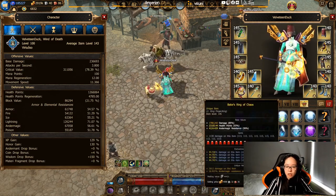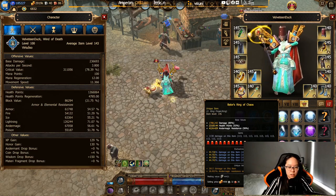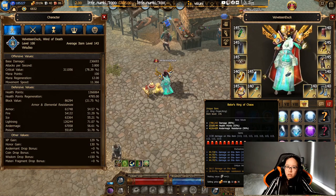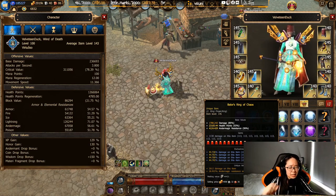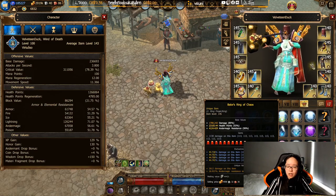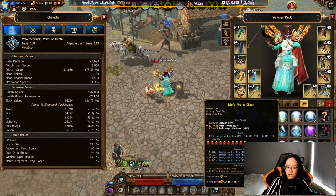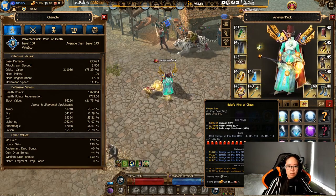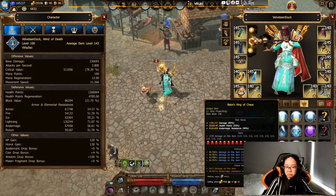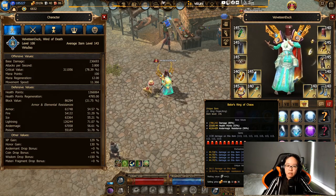Moving on, we have Balor's Ring of Chaos. This is pretty much a standard damage item across all classes — the preferred damage item; everybody loves it, and so do I. I would love to have two of them active, but since I've opted to use the King's Hill Emblem Ring for block, that's not really an option. That's okay, we'll live with it.